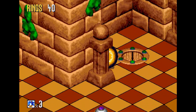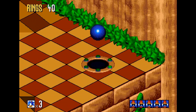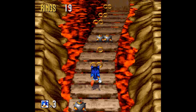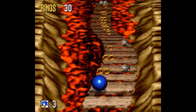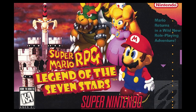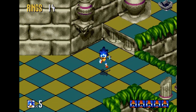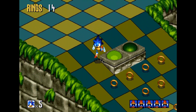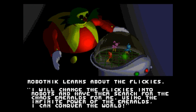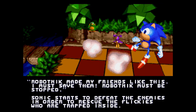Sonic 3D, or 3D Blast, or 3D Flicky's Island, was the final Sonic game released on the Sega Mega Drive and the first on the Saturn. It ditched the well-established 2D side-scrolling platform style and replaced it with an isometric one — I wonder where they got that idea from. The controls are questionable and Sonic's trademark speed has been toned down to a waddle. The story is typical Sonic fare, but we don't play Sonic games for their captivating stories, do we?